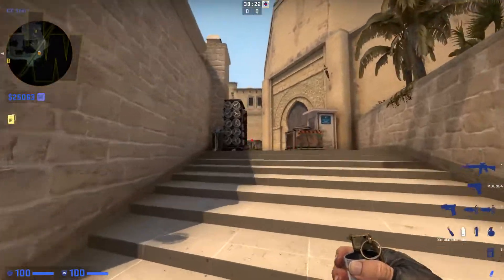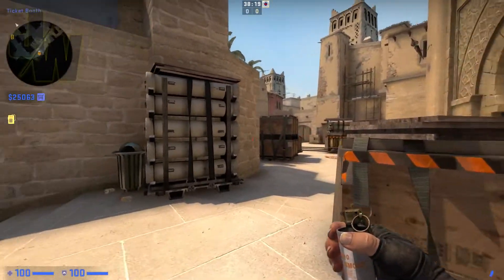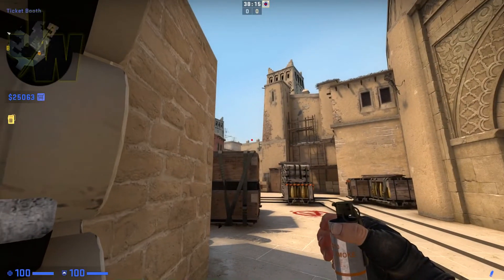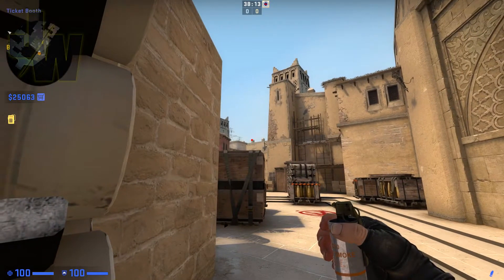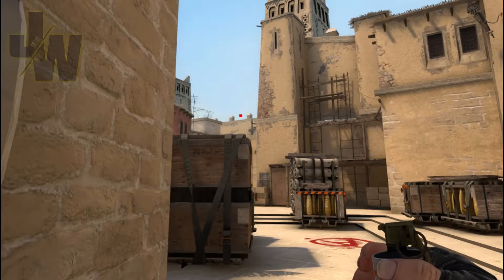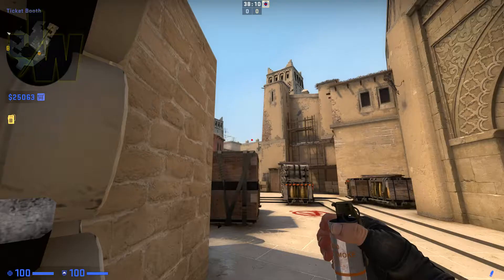This last smoke I'm going to show you — it's one I always see people screwing up, so here's an easy way to do it. Just get to the edge of this box in between these two pillars here, put your crosshair there, and this will smoke the T-Ramp.